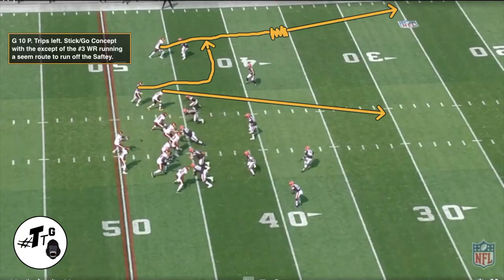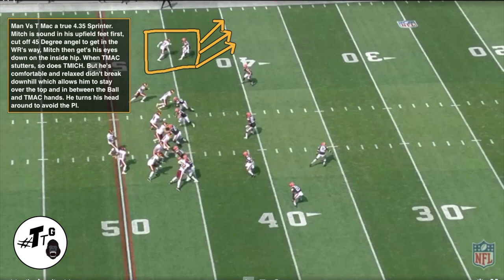Gun 10 personnel, trips left. Stick-and-go concept, with the exception of the number 3 wide receiver running the seam route to run off the safety. Man-to-man versus T-Mac. Mitch is sounding his upfield feet first at a 45-degree cutoff angle to get in the wide receiver's way. Mitch is then comfortable and patient with his eyes as he has him down on T-Mac's hips. When T-Mac stutters, so does T-Mitch, but not aggressively — he's comfortable and relaxed. That allows him to stay over the top shoulder and in between the ball and T-Mac's hands. He then turns around at the last second to get his head around and avoid a pass interference.